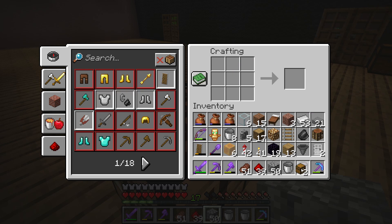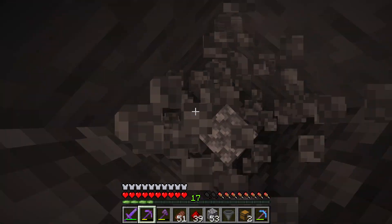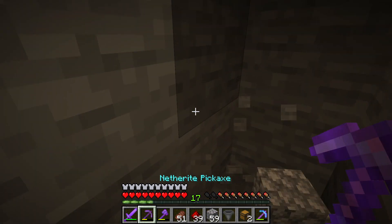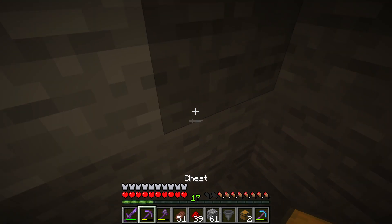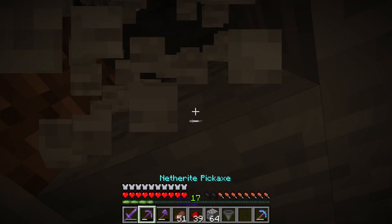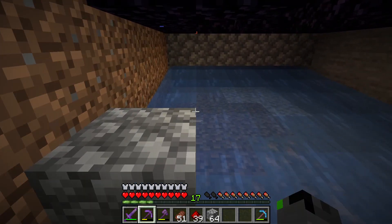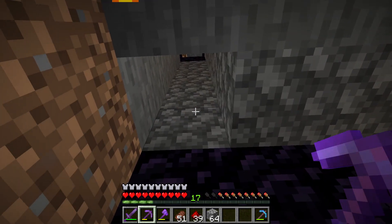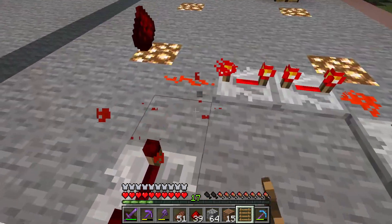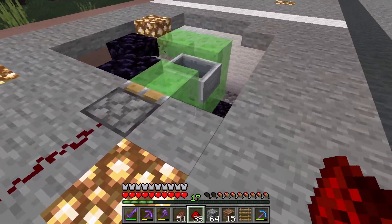So there's the hopper. I've got a double chest that's going to store the cobblestone. Eventually I am going to make a system that will bring all the stuff up to where the factory's at and link it in there. But for now I'm just going to build a chest temporarily down here just so I can test this out and see how it works. The chest is empty — there's no cobblestone in here. I'm going to go ahead and turn the farm back on. I also put way too much signal in there, so let me cut down the signal. There we go — that should be good.